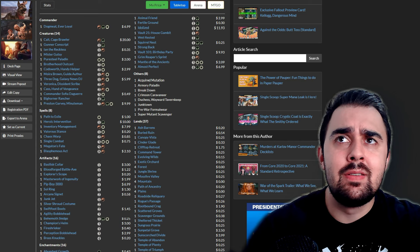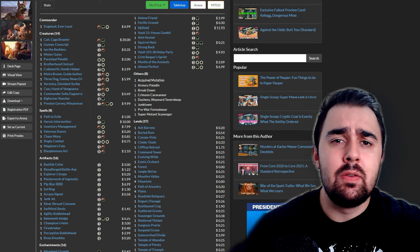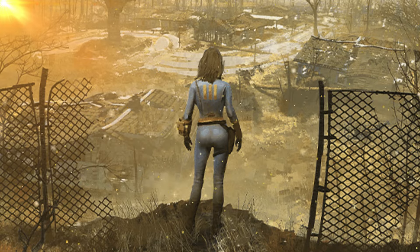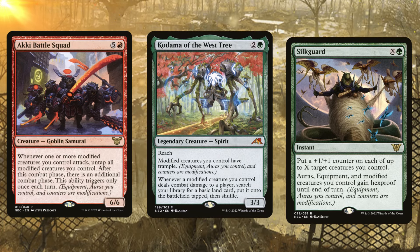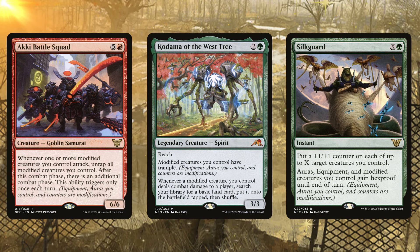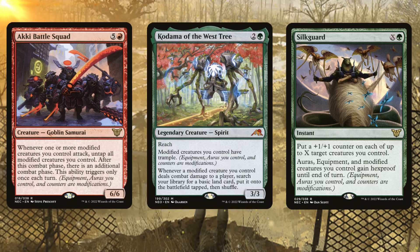I'm not going to be upgrading the land base in this video — you're welcome to add fetch lands, shock lands, etc. to improve the mana base. Speaking of upgrades, I want to focus on cards with the Modified mechanic — Akki Battle Squad, Kodama of the West Tree, and Silk Guard will be great in this deck. Modified creatures need one of three things: equipment attached, an aura enchanting them, or counters on them. Since we have a big theme of auras and equipment, Akki Battle Squad gives extra combats, Kodama ramps us, and Silk Guard gives hexproof protection to modified creatures.